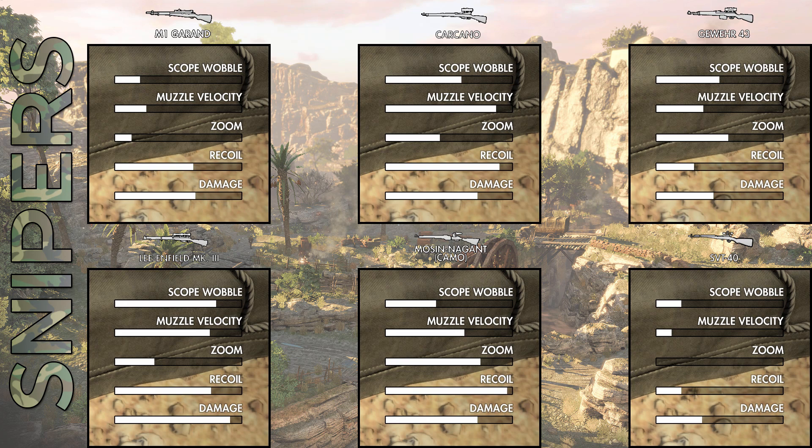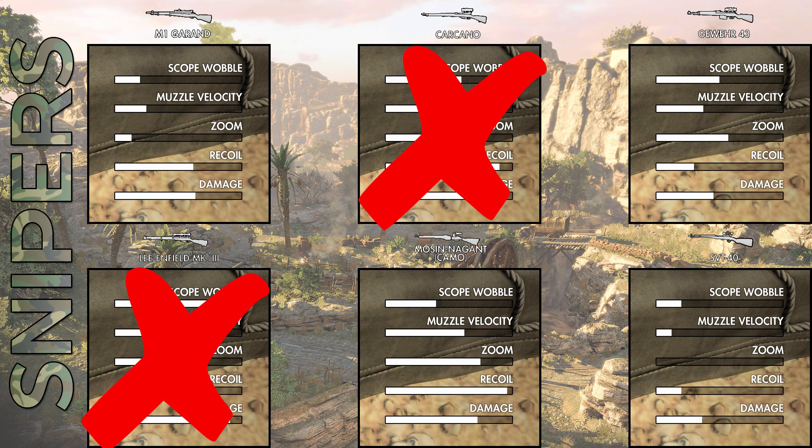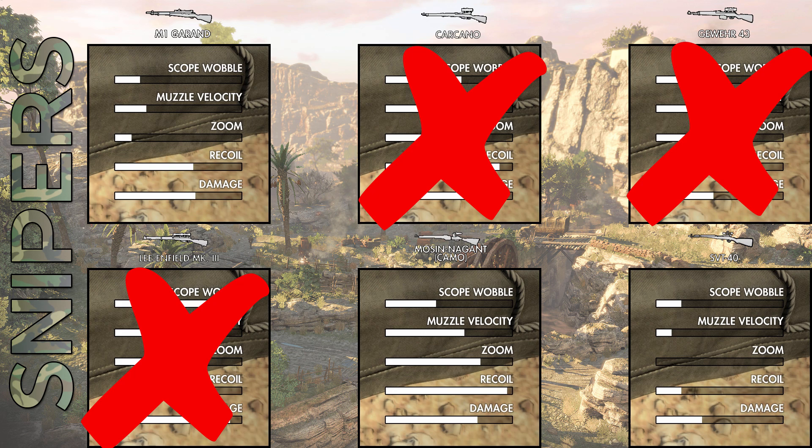When it comes to snipers, I think the most important stat is scope wobble. This game is all about shooting people from a distance, so if your scope is wobbling all over the place it's going to be hard to hit your target. Right off the bat I'm going to eliminate the Lee Enfield MK3, the Carcano, and the Gewehr 43 — all of them have more than halfway scope wobble. Now when I play, I like to play with one shot one kill, so one bullet will kill no matter what.